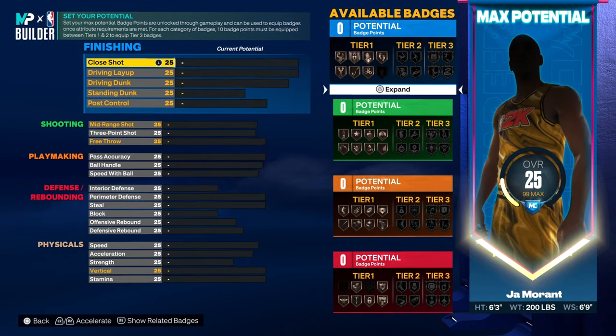John Morant's a slasher, you know. I say he's a slasher — he can shoot a little bit, play a little bit of defense. I don't know about defense to shoot really, but we have a lot of defensive badges on this build.